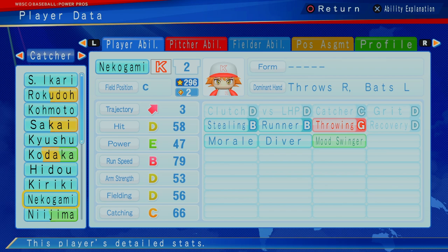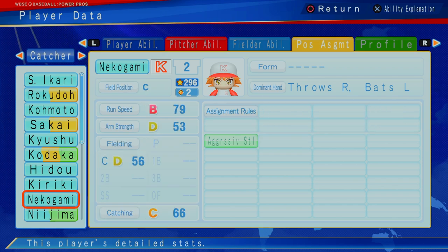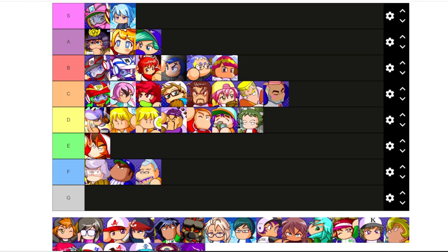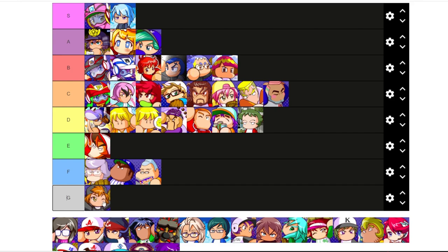Next up, Nikogami — two star catcher, 296, has wheels a little bit. But not the best catcher — has morale, diver, mood swinger. Can only really play catcher. At two star with the G throwing, that is such a liability — at catcher you're going to get run on all day, you're going to get stolen on all day. At two star as your catcher that cannot throw, I'm going to have to say Nikogami is a G.